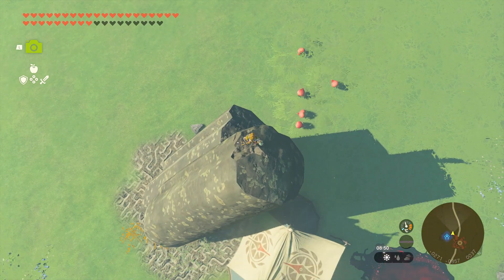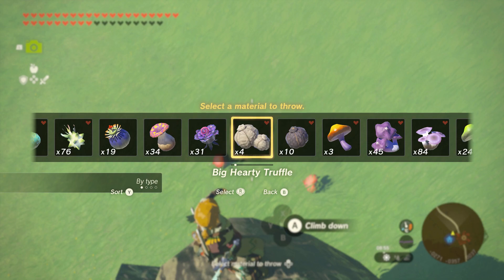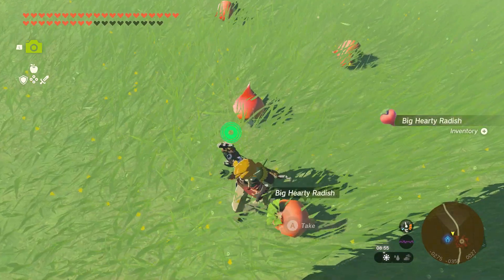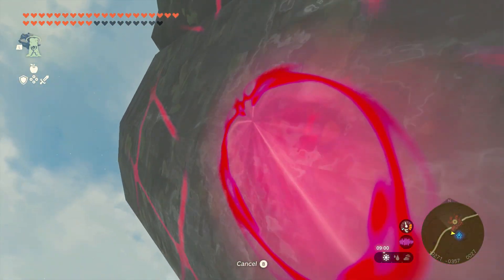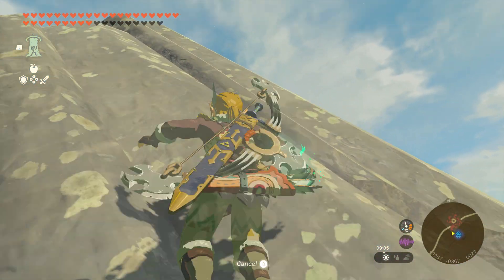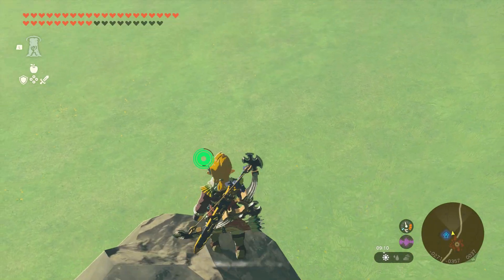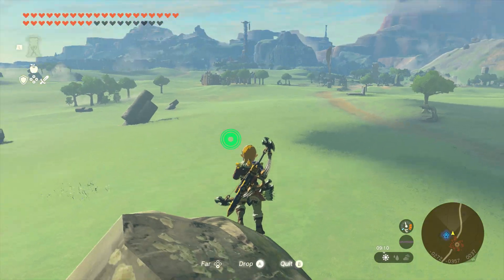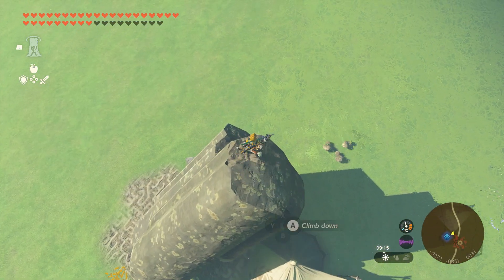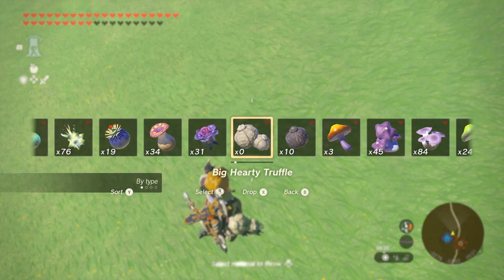So I'll just use a hearty radish. Once you've found your hearty food, place all but one of them on the floor. If you have more than 21, put them in the zone. I suggest using big hearty truffles because they are actually at the top of the inventory. Try to find big hearty truffles — big hearty food is better overall.